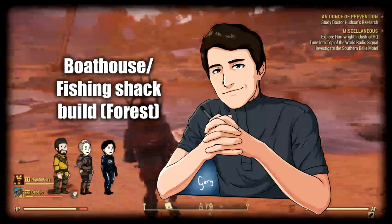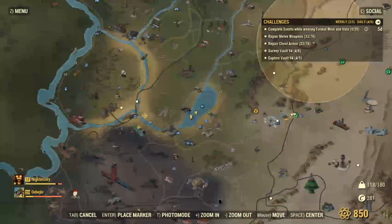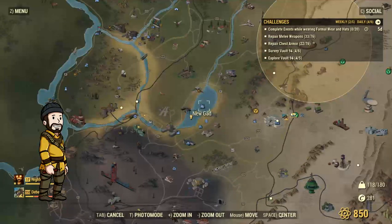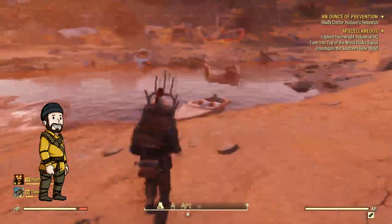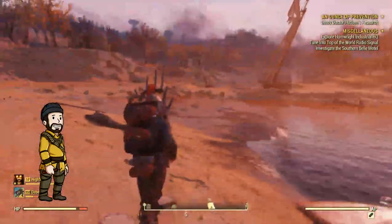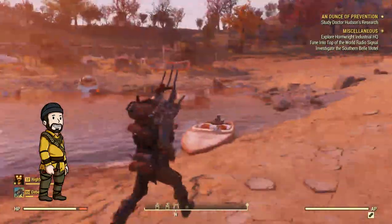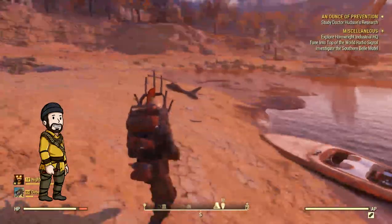Hello everyone, it's Gary here and today we are going to build a fishing hut around this boat here. The location is at the southern part of the forest — it says it's a lake but it's no longer a lake, although you can find water in this area which is gonna come in handy when you want to put up some water purifiers. This little motorboat in pretty good condition gave me the idea of making a fishing hut themed camp, so let's get right into the foundations.